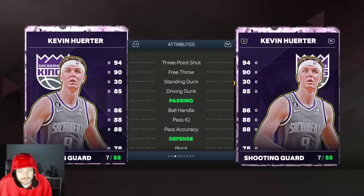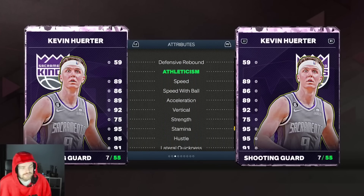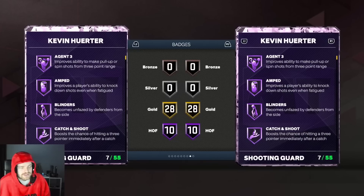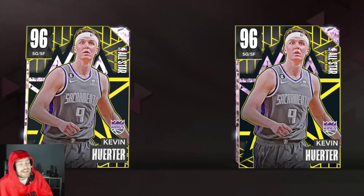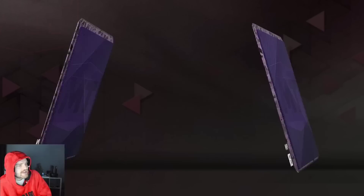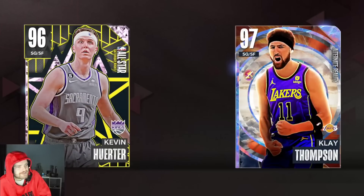What you're getting with Kevin Herter is a really really good shooter. He's got good dribbling, he can dunk pretty well, he's a solid defender — actually a good defender. The speed is a little iffy, probably the most iffy thing. But you're getting a fantastic shooter who's a really nice defender, can handle the ball a bit if needed, with a normal leaner on Quick and he has a release that's super easy to green — like last year's Trey Young. Herter is still one of my underrated, slept-on shooting guards.